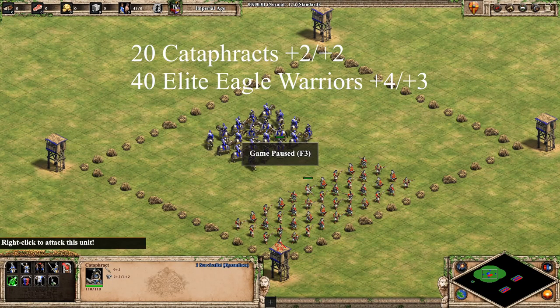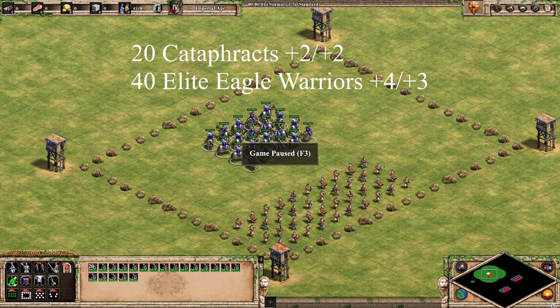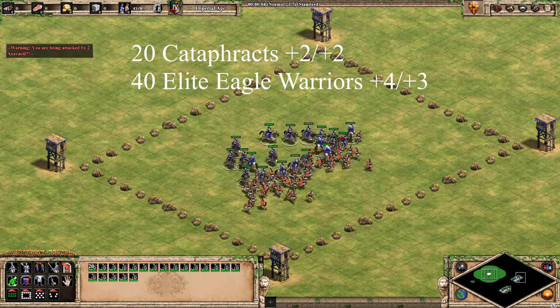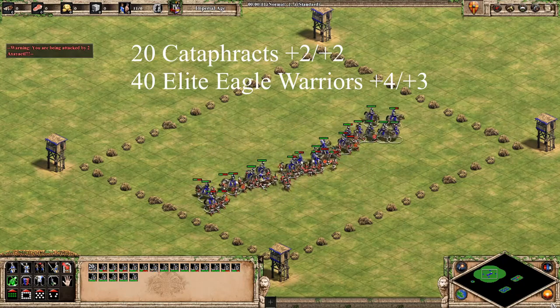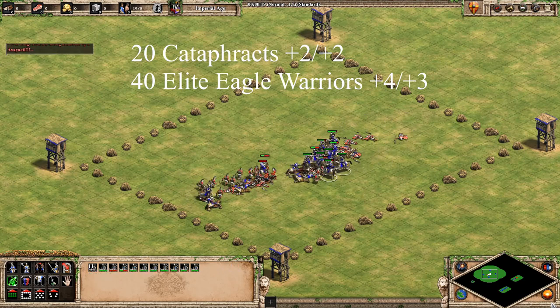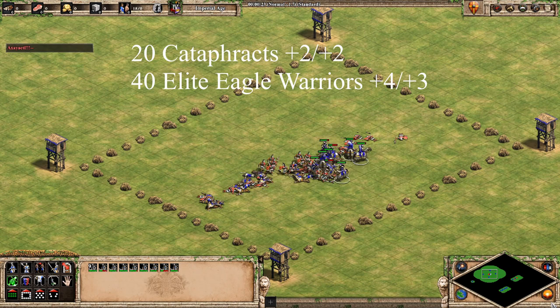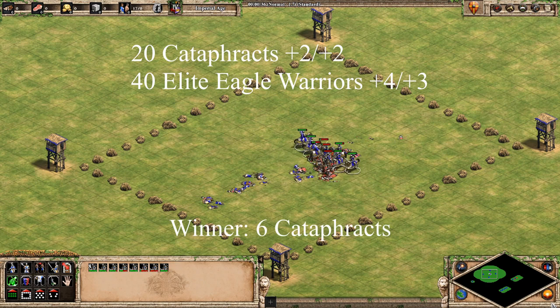Let's look at a few more unit tests to see how the Cataphract performs in various scenarios vs. Elite Eagle Warriors. The first test is 20 Castle Age Cataphracts vs. 40 Elite Eagle Warriors without Garland Wars, but with Plate Mail and Blast Furnace. You can see that even if the Aztec player gets to the Imperial Age faster and gets blacksmith upgrades along with the Elite Eagle Warrior, you can still take the fight with Castle Age Cataphracts. Of course, if you're on the way to Imperial Age, it might be best to wait for your own upgrades before engaging. The Castle Age Cataphracts still win here with 6 units left.